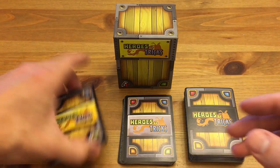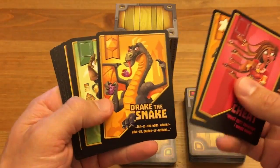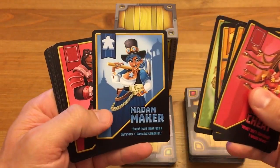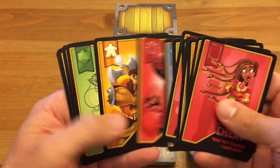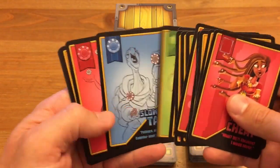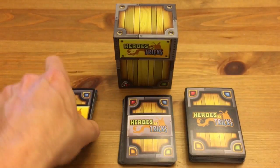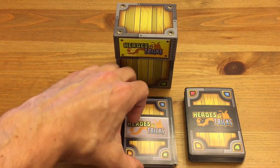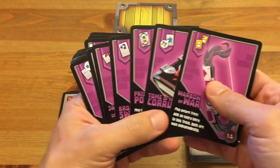Jumping to the other side, we have the Heroes. The Heroes are what lead all of the different tricks. These represent all of those different categories, and there are two of each — so there are two yellow meeples, for example. And then lastly, we have the Gear Cards, and the Gear Cards are used to impact the tricks.